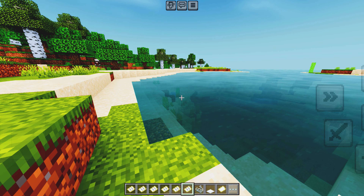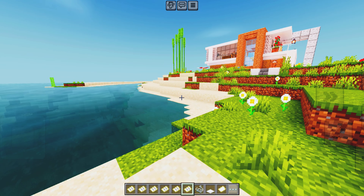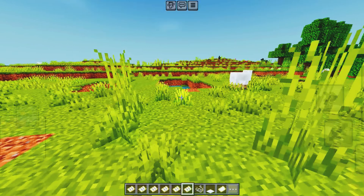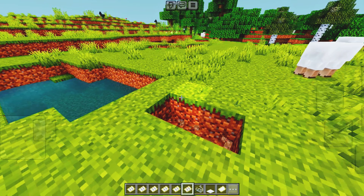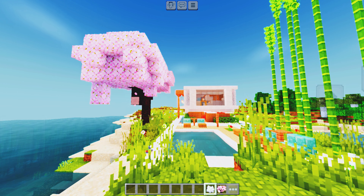This shader is known for its enhanced graphics and smooth performance. It adds a touch of realism to your game without compromising on frame rates. This shader pack is perfect for those who love vibrant and colorful visuals. It enhances the natural beauty of your Minecraft world with stunning skies, realistic shadows, and beautiful water effects.